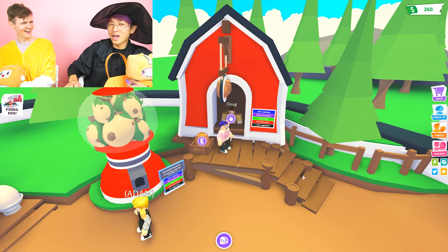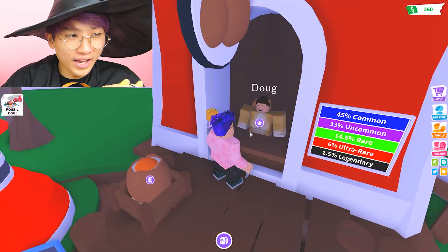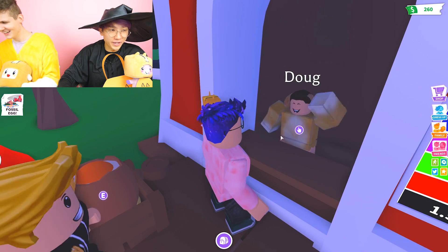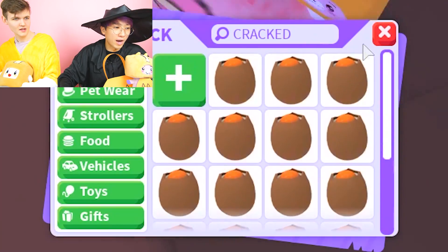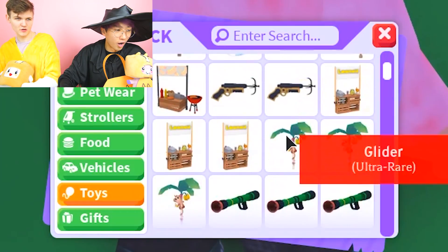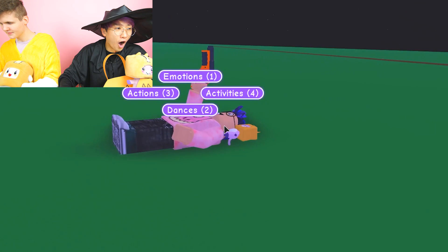I saw something. Wait, it's nighttime. Hey Doug, trick or treat, give me something sweet to eat. I need to get a cracked egg, you said? Oh yeah, I got a cracked egg. Then we're going to use the grappling hook or the stroller to glitch out. I think the grappling hook's easier. I'm going to use the grapple.